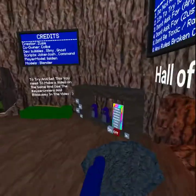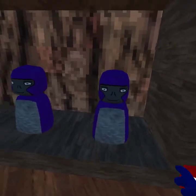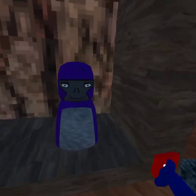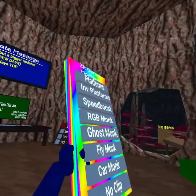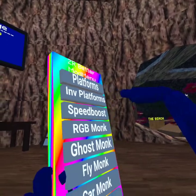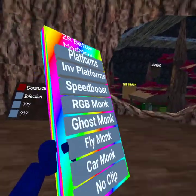So what you want to do once you get the mod menu is you want to go to whole duels, and you want to spam this until you find the mod menu. Now once you find the mod menu, you turn it on, and then this is all the mods. The platforms can be just Ghost Monk, Fly Monk, or Monk Noco.